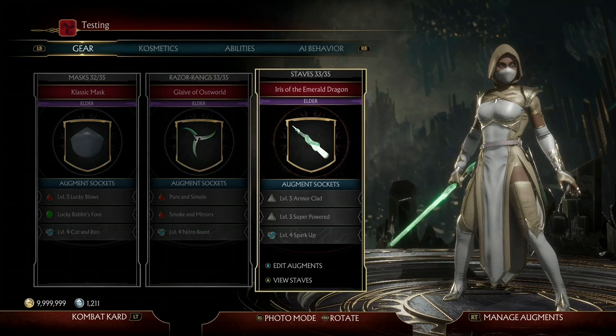So yeah, that's my Augment Build. If you have any recommendations, make sure to leave those down in the comment section below and I'll do my best to respond. If I can't, I can guarantee some of the amazing community will. Make sure you hit that notification bell, because I am doing a video on how to beat the Test Your Luck Towers with every single character on the roster. I hope I can see you guys in the next one. Peace.